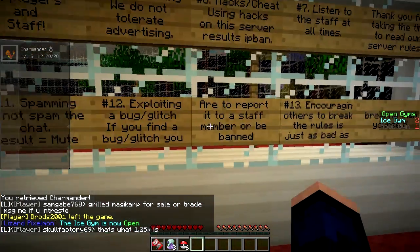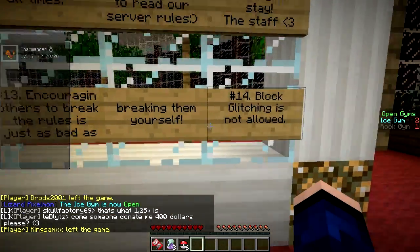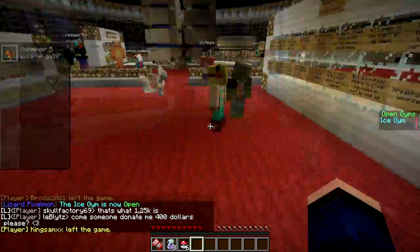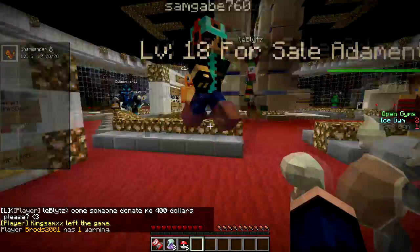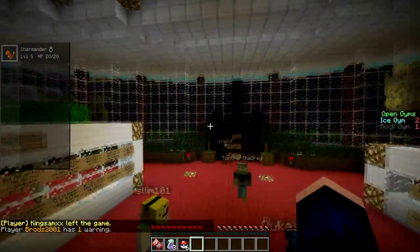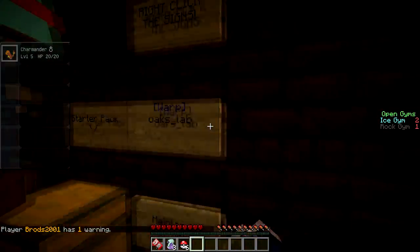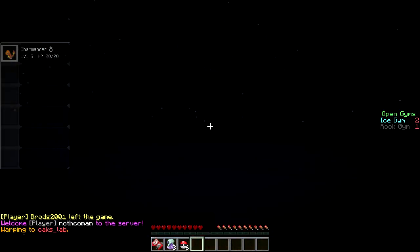No spamming, do not exploit glitches. Encouraging others to break rules is bad, and glitching is not allowed. Let's click on this sign over here by the starter kit, and that'll take us to Oak's Lab, which will bring us to the starter town.